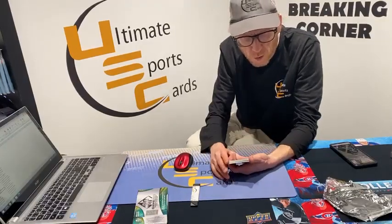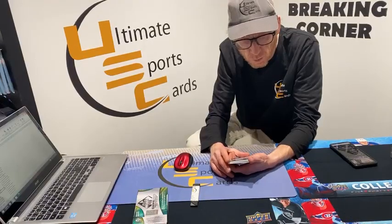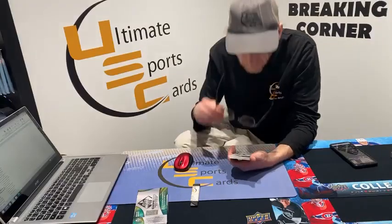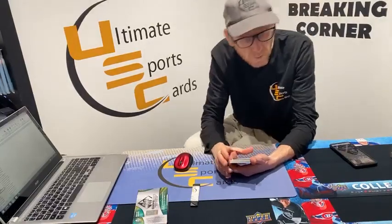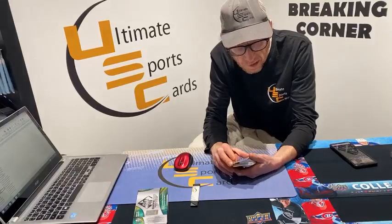Authentic rookie 195 out of 296, Detroit Red Wing Taro Hirose — goes to Mr. Jill D. True base card, 17 out of 30 because he's number 30, and it is New York Ranger Henrik Lundqvist. That's pretty neat — goes to you, Aaron. True base, limited 17 of 30.